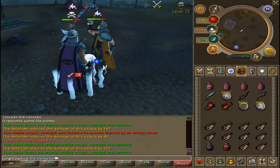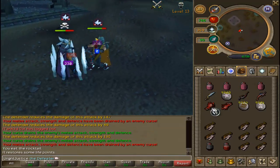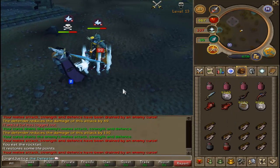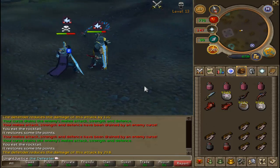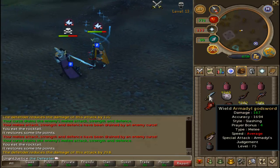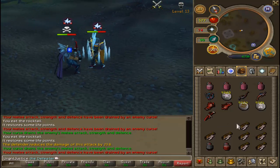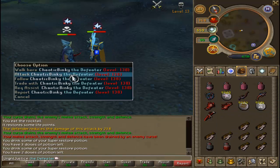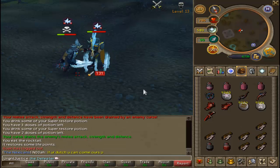Looking at the old school fights — the whip vine, or even just the standard abyssal whip with a dragon defender — the animations are going back to the old days where you'd take a step back, like you just saw me do there, when you're defending with that dragon defender in your offhand weapon slot. I think that animation is actually pretty cool. It works in line with the whole name of the weapon and going into a defensive stance, so I do actually like that animation.